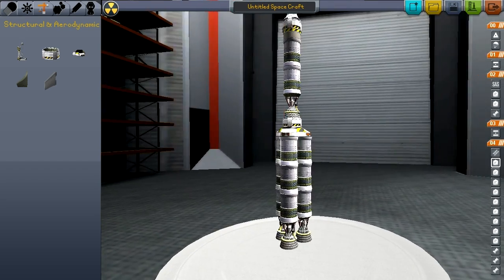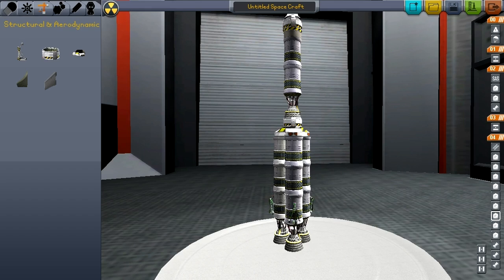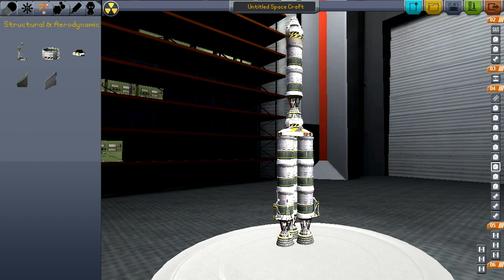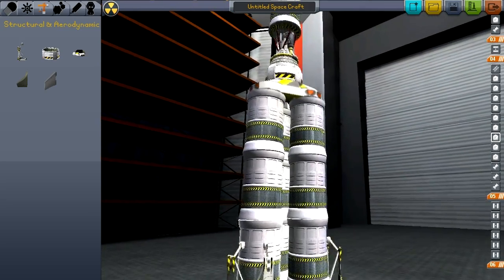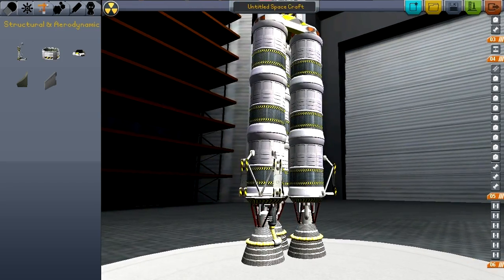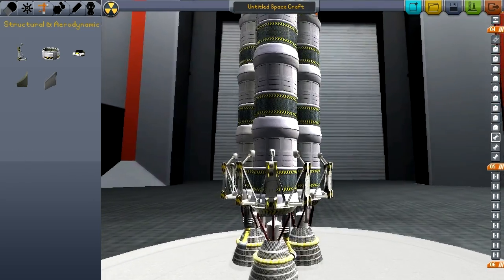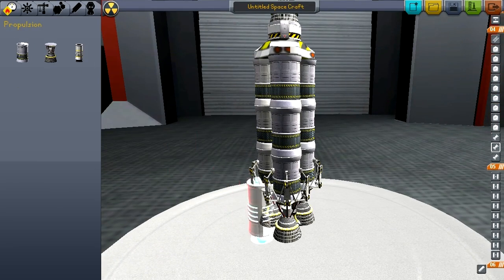This is going to be pretty heavy, so we need some more thrust to get this up into the air. We'll put one of these on there, and that's not going to be enough, so let's put another one. And since I have symmetry mode on, this is going to be exactly the same on each of them. There we go.